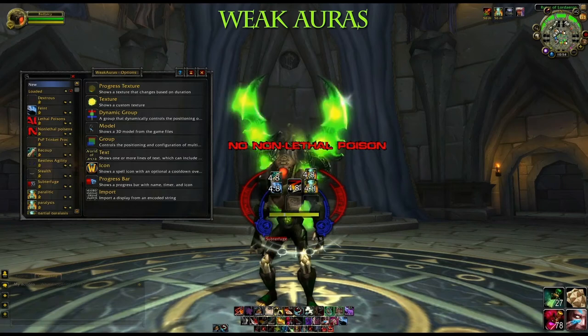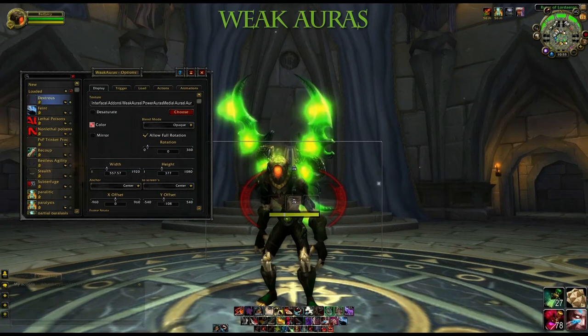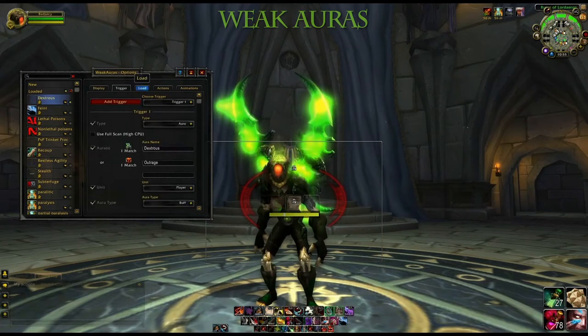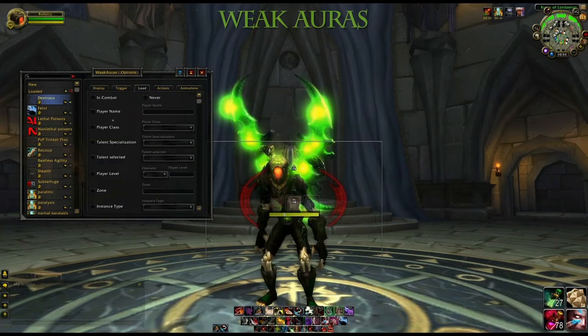Weak Auras is a very important add-on to have as a rogue, especially sub using Paralytic Poison. When you open it up you see all the stuff I have running. I've got two indicators for my trinkets, and then I've got some stuff for Recoup, Slice and Dice, Paralytic Poison Stacks, Paralytic Poison Proc, and the Paralytic Poison Root. The whole thing runs on auras — buffs and debuffs — which you can set for your target, targets around you, or yourself, to show visual indicators on screen. You can set sound cues to when you get buffs, like when I have my PvP trinket up I have a song play.